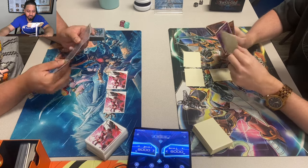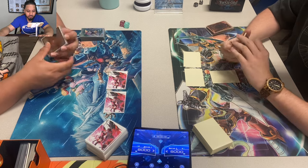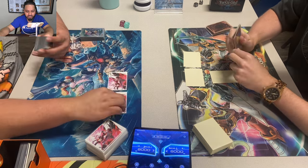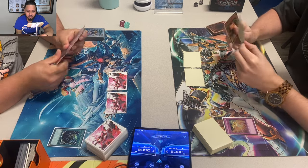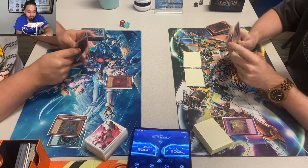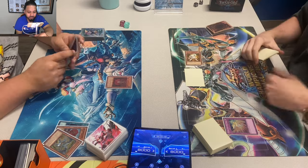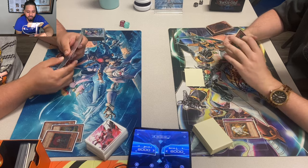Bob is a regular on the channel — he's usually playing Amaryllis, Quick Draw, or some spicy deck. Bob MSTs Jordan's Wing Blast, then tributes Botanical Lion and Debris Dragon for Titanial. Bob negates the Ryko with Titanial.